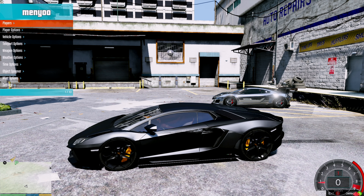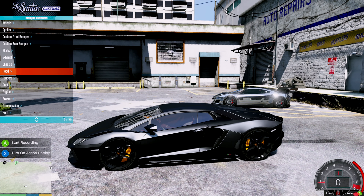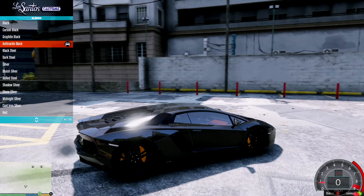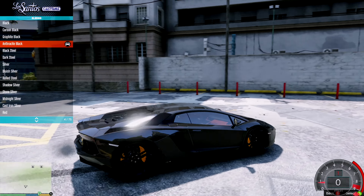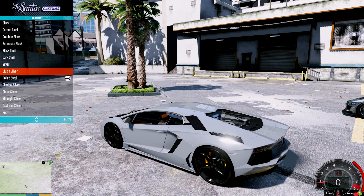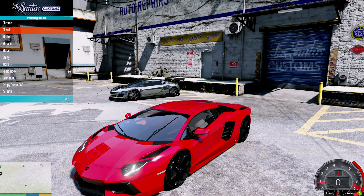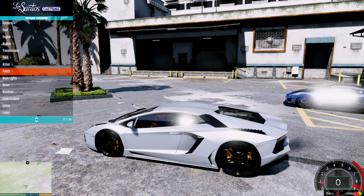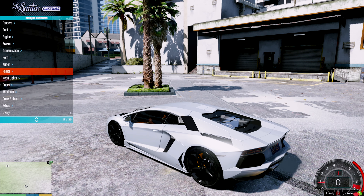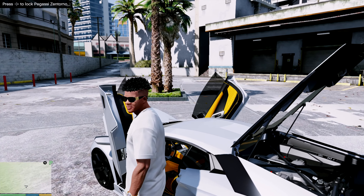Dark smoke on the windows, then we're gonna paint it with the mod menu. Let's paint this thing — oh, we already got it scratched. Let's repair it first, then paint. Going with a dark color... I think that's the best. Actually, we're gonna go with bullish silver — yeah, we'll go with that. No extras. Let me open all the doors and check it out.